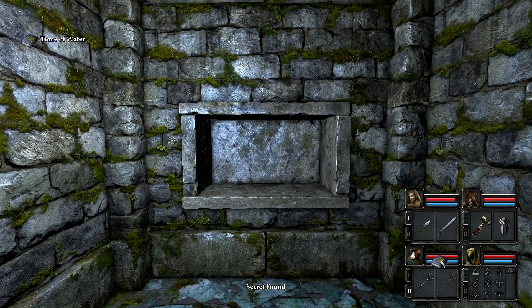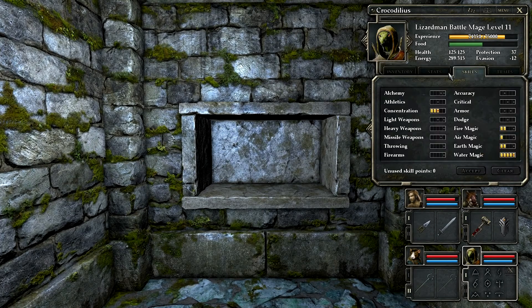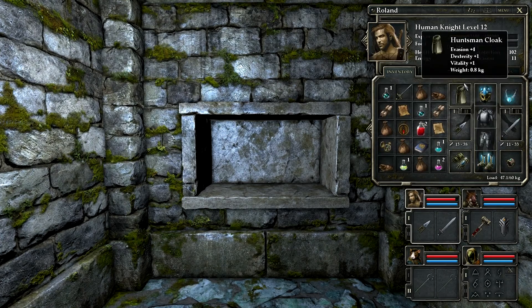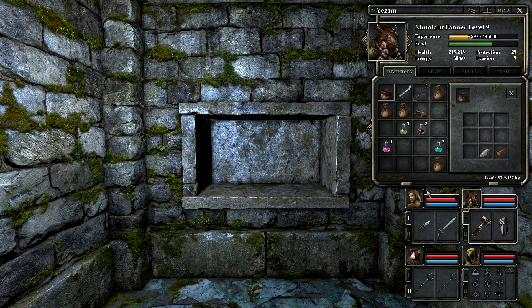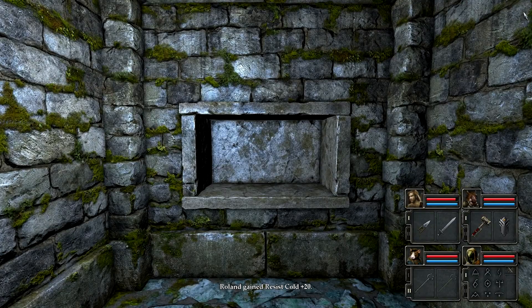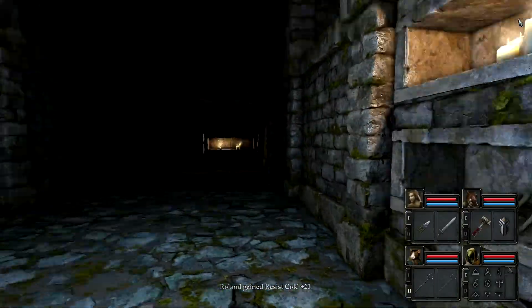No surprises there — Tome of Water. Resist cold plus twenty, right click to use. You're already maxed out so it's not for you. Oh, he needs it — he's at two. There we go, Roland got cold plus twenty. So that was the secret.